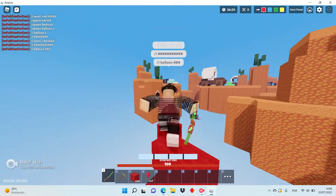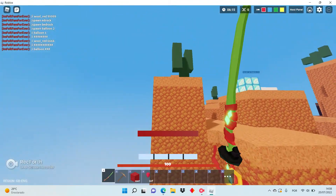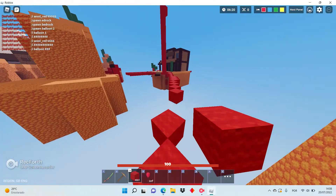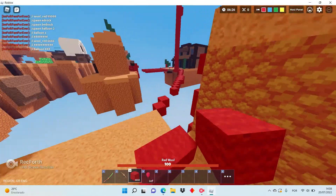So what you're gonna do is get the easy kit and then practice. With one block, what you're gonna do is just block clutch. It's a type of move where you save your life.